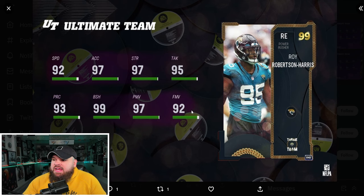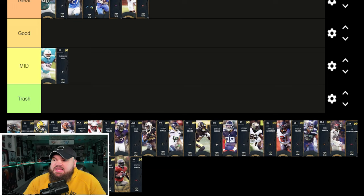And after that we get Roy Robertson Harris — 92 speed, 97 acceleration, great block shed, power moves, and finesse moves. He can get 0 AP edge threat, 0 AP double or nothing, or no outsiders. I would rock the double or nothing on him. He hits everything I'm looking for — good physical stats, good pass rush stats. He's another great rusher in the game.